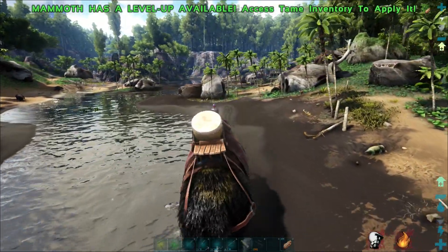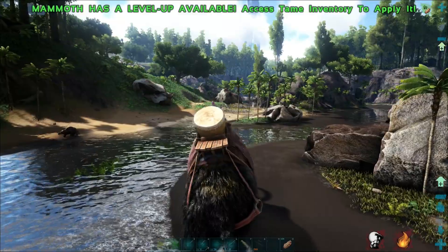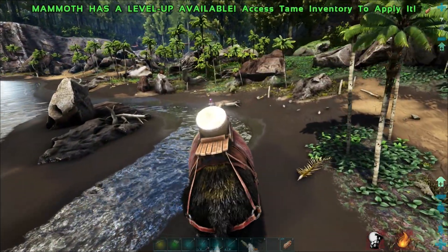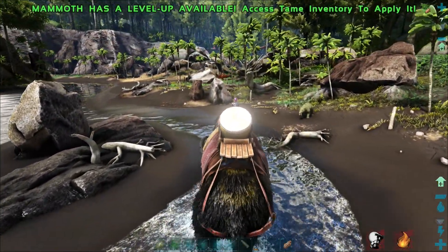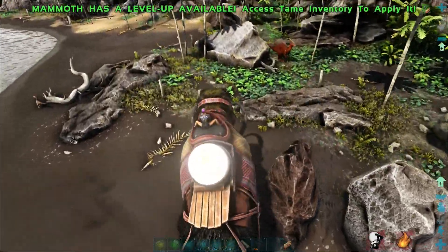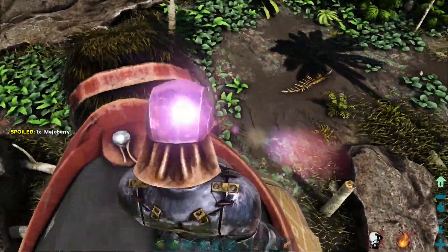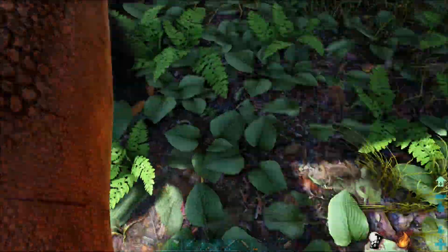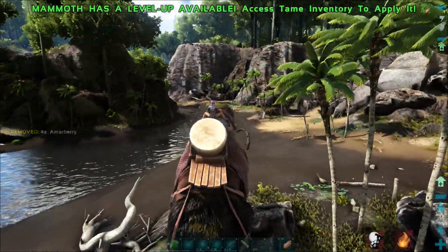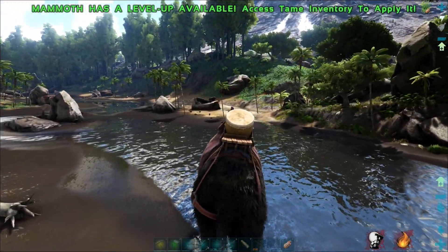I don't have enough creatures here to really test this out on — there's not a whole lot in the area. Maybe we'll try a parasaur, not super dangerous but we'll do what we can. We are so slow but the good news is the stamina drain is pretty long. Can we pick up a parasaur? Yes! It drops when you dismount, but we can pick up a parasaur.